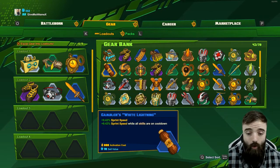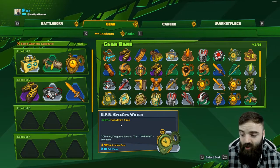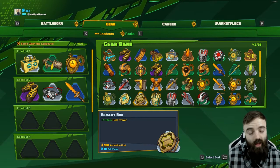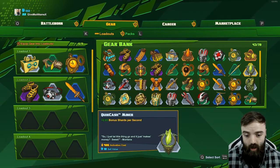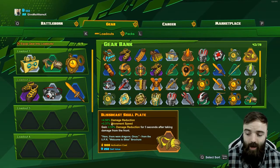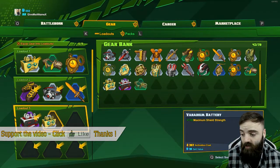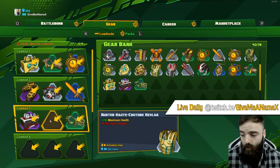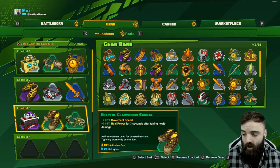There are so many different ones: sprint speed, skill damage, cooldown time, heal power. Heal power would be really good for healers — Miko for example, or even Ambra, who is a pretty good healer. You've even got bonus shards on some, and damage reduction and movement speed on others. If you want to create a loadout you just simply drag and drop — I've already used that one. Just drag and drop, it's that simple. If you want to change any of them, just drag another one and drop it on top.